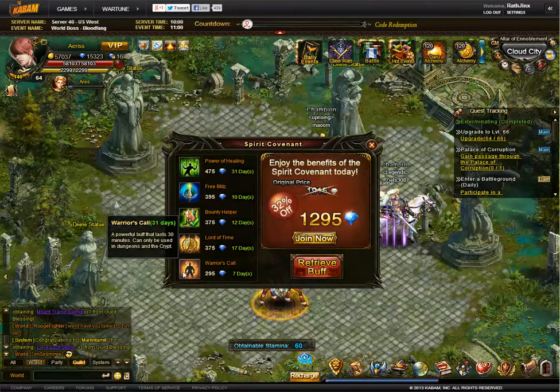Doing so will give you this buff that lasts for 30 minutes. It's nice to be able to use that buff and then do TOK, Spire, and Necropolis or Catacombs — whichever you're doing — all at once.